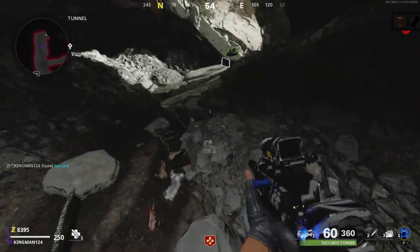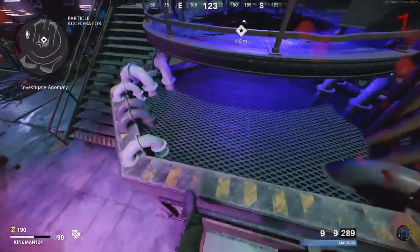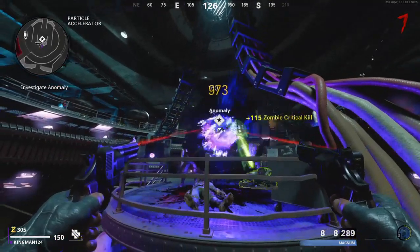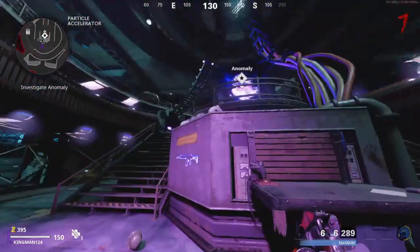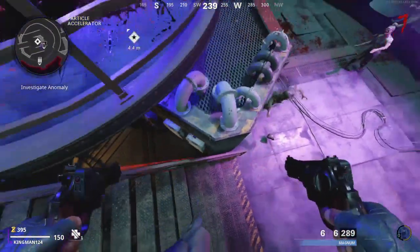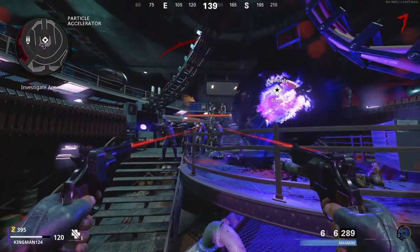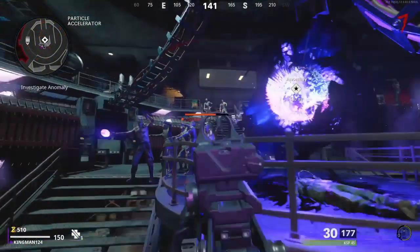The last glitch I'm going to show you is one of the best ones. Pretty much you want to get a load of zombies, drop down onto this ledge, and run forward — you'll notice you'll start floating on this barrier. You can just jump on it, sprint, and stay still, and the zombies will pile up. It's very easy for headshots.